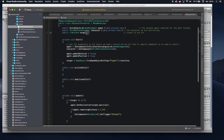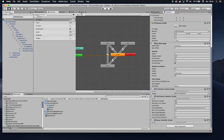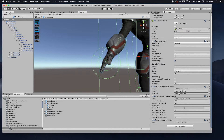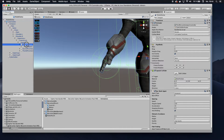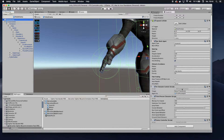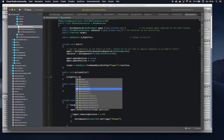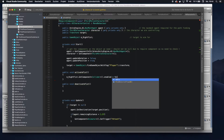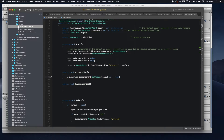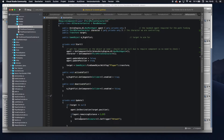To handle the collider reference, create a new public GameObject variable called 'mRightFist'. In the Inspector you'll see a new slot for it — drag the right hand object (where you added the collider) onto that slot. In the script, take mRightFist, call GetComponent<Collider>(), set collider.enabled = true in ActivateFist, and set collider.enabled = false in DeactivateFist. Now we have the trigger enabled correctly.